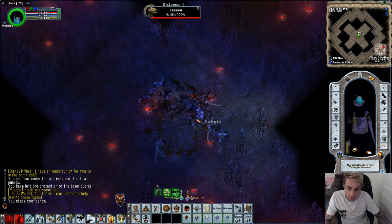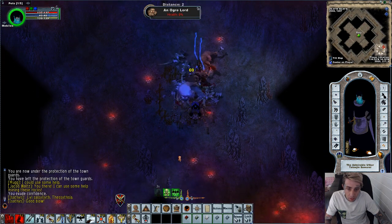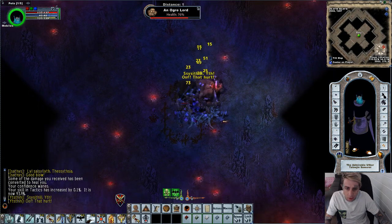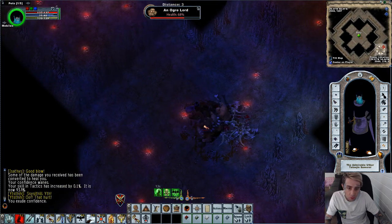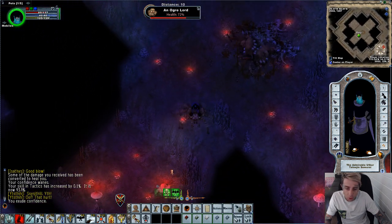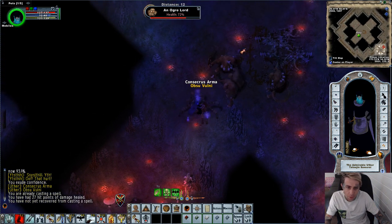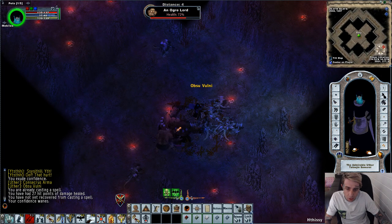We really need to kill these things fast, just slow the mobs down. The smaller mobs die quite quickly. I'm using Confidence — Bushido of course, amazing skill. When it wants to work, it will heal you when you parry, it'll heal stamina, and it'll heal your life apparently. So you can see I've killed the smaller mobs now and I'm going to try and work the ogre lords down bit by bit.